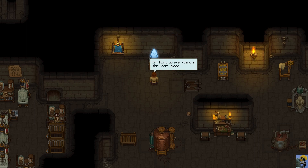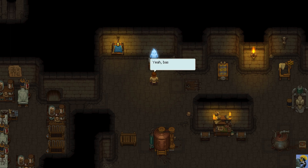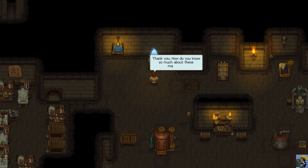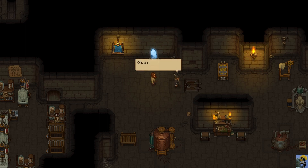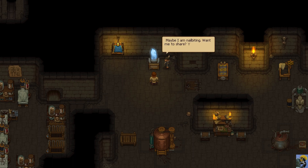I did it! 'Hey keeper, why are you making noises here again?' 'I'm fixing up everything in this room piece by piece.' 'Oh, that's the soul container - are you familiar with how it works?' 'Not at all.' 'Yeah, basically just like a pallet I think, right? They're used to reduce the speed of soul corruption.' 'By the way, there are more modern versions of these workbenches, just saying.' 'Thank you - how do you know so much about these machines?' 'Haven't you guessed? It's quite simple - from one of your predecessors.'